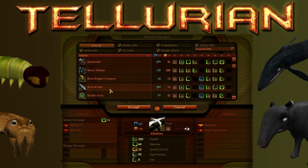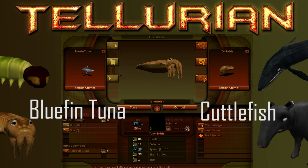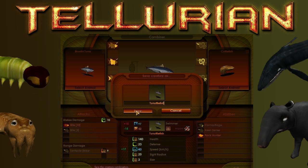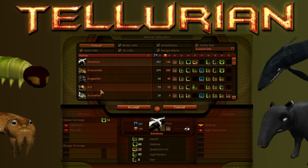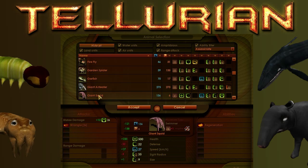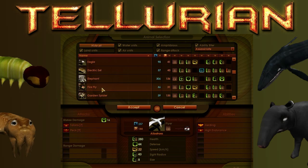Next up we've got the bluefin tuna and the cuttlefish. Look at that model, it's great. I really enjoy playing with these creatures because it just feels like Impossible Creatures — like Microsoft Games has just released new creatures they've made themselves, which makes it so much fun to play and just adds heaps of replayability.